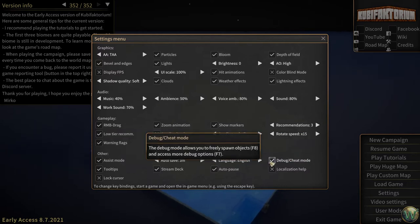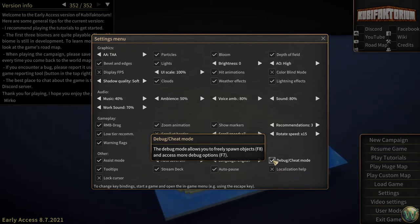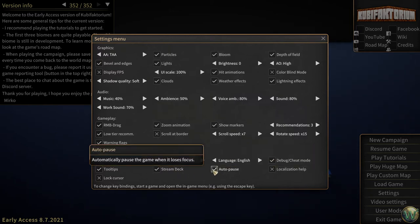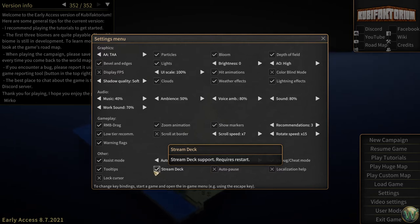It auto-saves every three minutes. English of course. I think we need to have debug slash cheat mode on for some of the later tier stuff — we'll see, maybe we don't need it but I won't use it unless I have to. F7 and F8, so I will avoid those keys. Auto pause when the game loses focus — I'm going to turn that off. Stream deck support — I don't know exactly what that does, I'll have to look in the help. I don't know what it would be but maybe there's something interesting there.